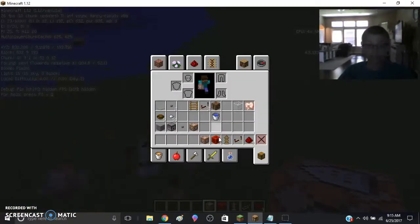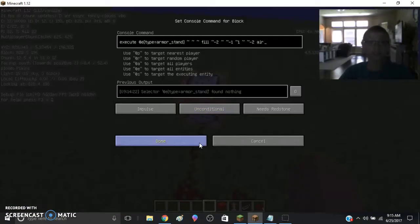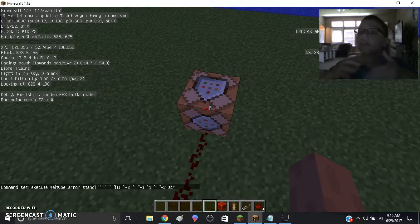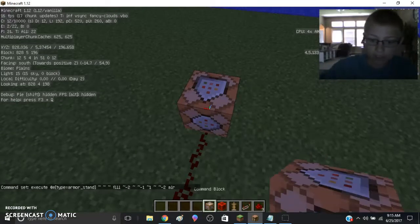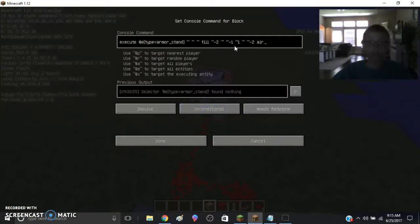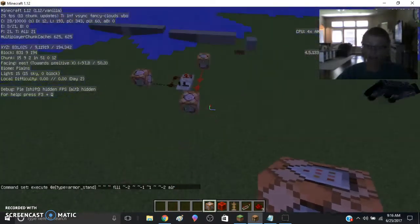So you're almost done. This is a really simple command. And now the last one is this — this one is the one that gets rid of the wave so it doesn't create massive problems. Execute at entity type equals armor_stand — it's just the same thing, except when it's two blocks behind it, it will summon air, causing the block to not work.